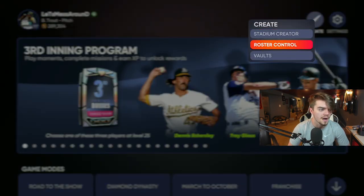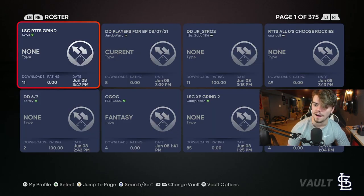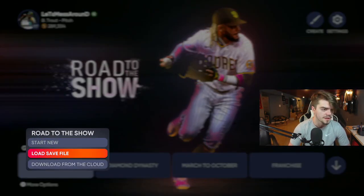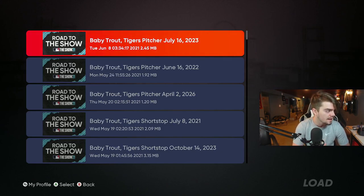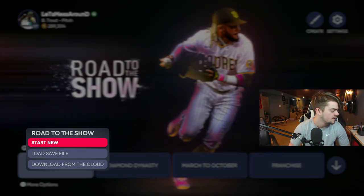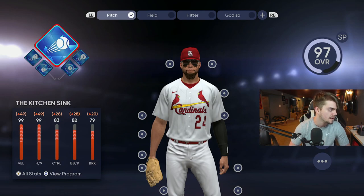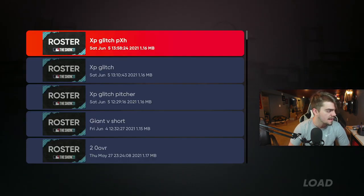I've been saving it because I didn't want to complete all the archetypes before the third inning program came out. I have three archetypes: a pitcher, a fielder, and a hitter. I've maxed out all the hitting archetypes so I don't use that loadout spot often. What you're probably unfamiliar with is the fielding and pitching. Let's back out and start from the beginning — first, go get the roster.